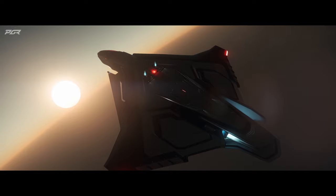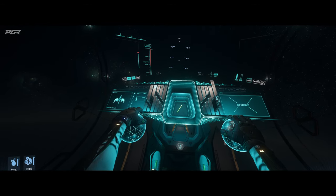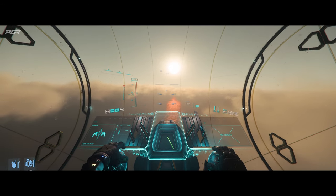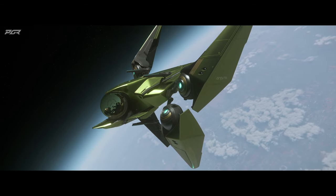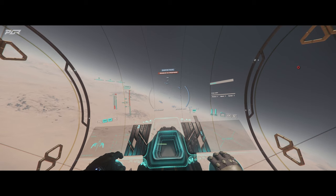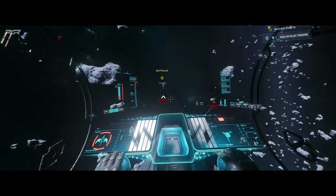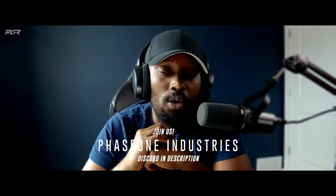They fixed an issue where the Argo Atlas is not affected by restricted areas. They fixed an issue where you're unable to log out of a vehicle containing the Atlas. They fixed an issue where the player rag dolls out of the Atlas when incapacitated and snaps back into the Atlas while still downed. They fixed an issue where the tractor beam hardpoint can be destroyed, leaving the tractor beam floating in the air. They fixed an issue in the new player experience where you get stuck inside a habitation door as it does not open. Along with this, there are two client crash fixes, four server crash fixes, and a fix for an Argo Atlas tractor beam client crash.